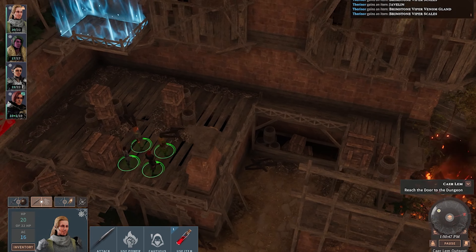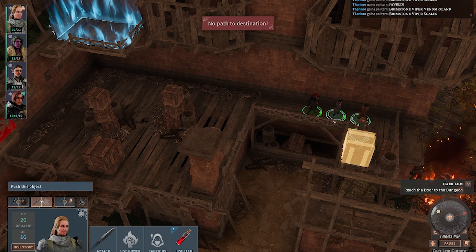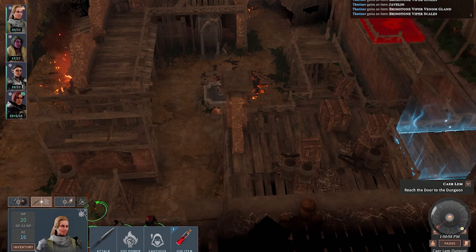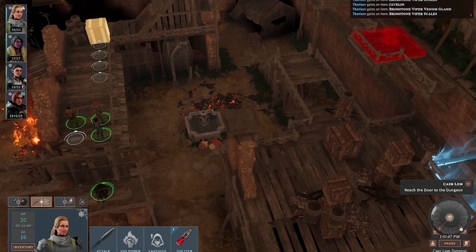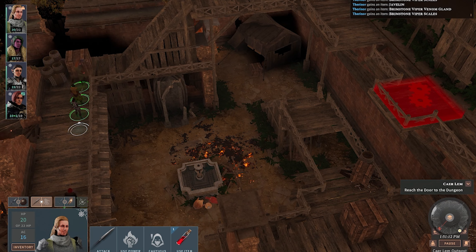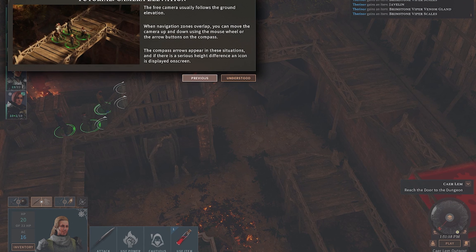Let's try to go here, push this down — nice! Should be able to get up here. My warlock is struggling a little bit. The camera elevation — the free camera usually follows the ground elevation; when navigation zones overlap you move the camera up and down using the mouse wheel.